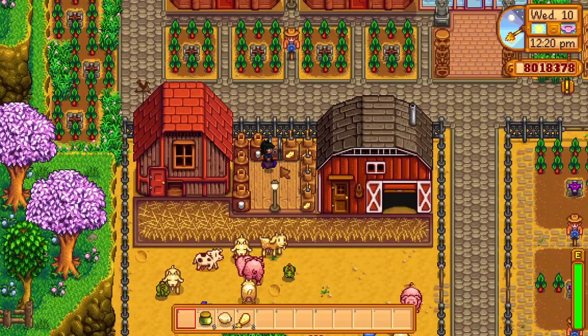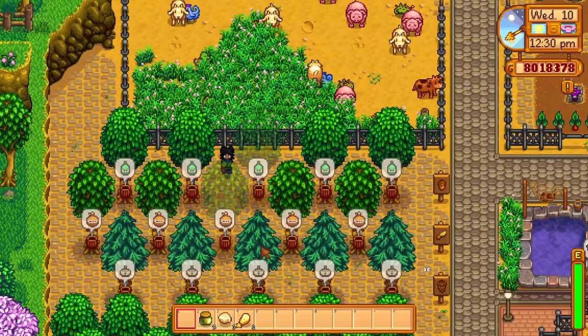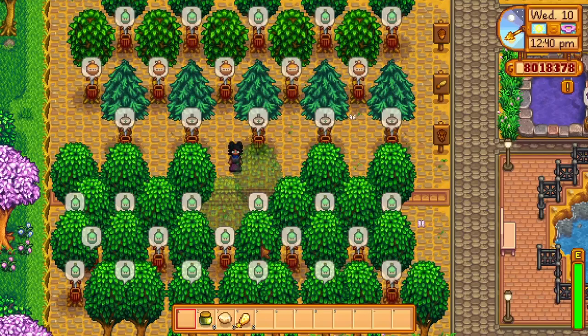I then wanted to show you guys my syrups. Even though syrups are considered artisan goods, they actually don't benefit from the farming level 10 artisan perk — they actually benefit from the foraging perk at level 10, where syrups are worth 25% more. I had this lower section which I farmed to make more kegs.